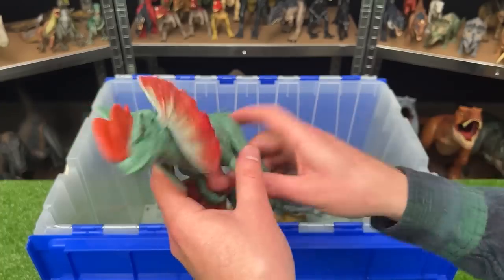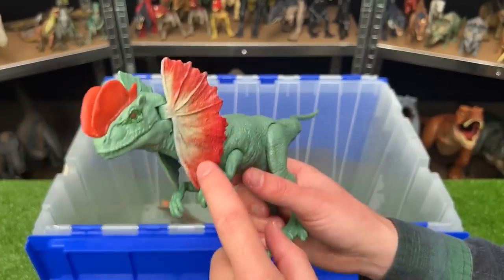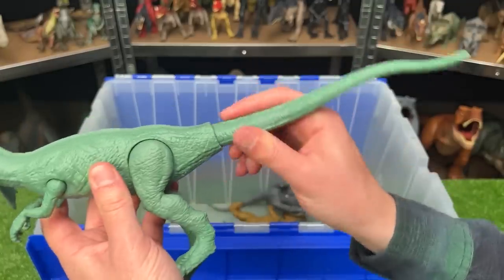Looks like we've got another giant Dilophosaurus figure in here. This one is green and has red frills and the red crown. And just like the other one, you can open and close the frills, as well as move the arms, legs, and the tail too.